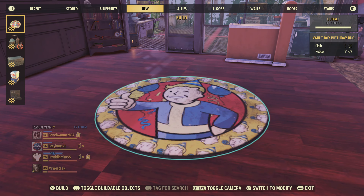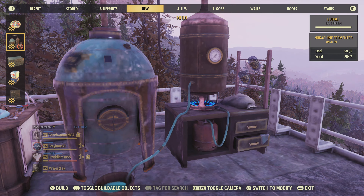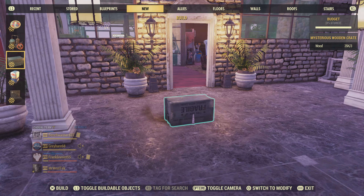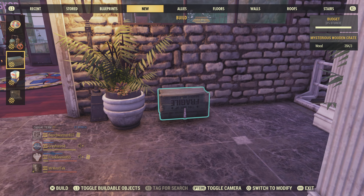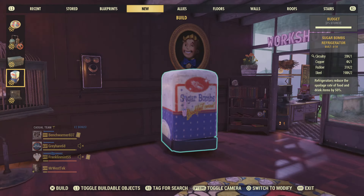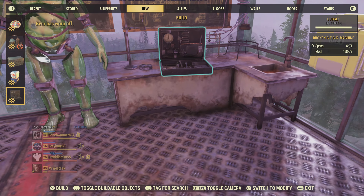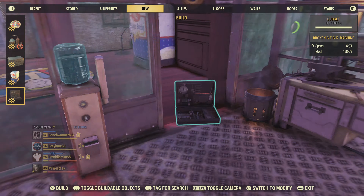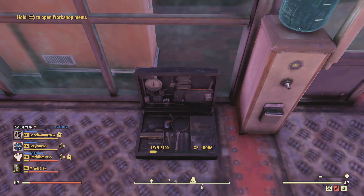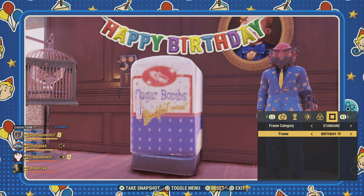Here are the rewards for completing all the challenges. There's a rug, the Nuka Shine for mentor, and just a note — the graphics look very low resolution on some of these, but I'm sure that'll be fixed. There's also the mysterious wooden crate, which is just decorative and doesn't really have anything in it, and the sugar bombs fridge which can be used as a fridge — though I'm sure it'll have more spoilage than the cryo freezer. There's also the broken Gek machine; I'm not 100% sure what it does — if anyone knows, let us know in the comments. And there's the birthday frame for taking pictures.